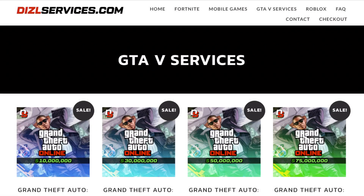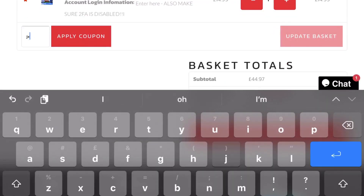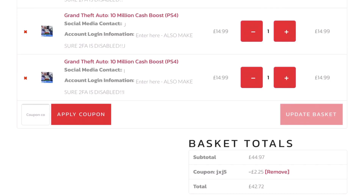I've partnered up with this GTA 5 service website for you guys to get a load of GTA 5 money and RP really quick and easy. Make sure you go check out this limited time edition. When you go to checkout, make sure you type in JXJ5. The link is in the description — don't miss out on this huge discount.